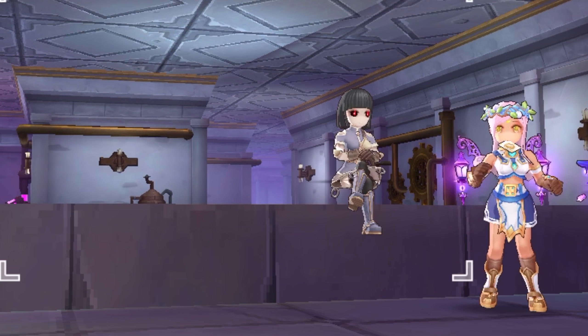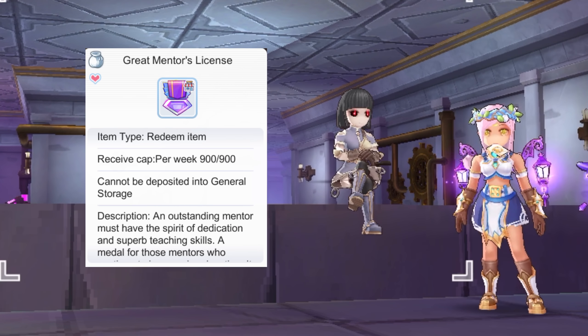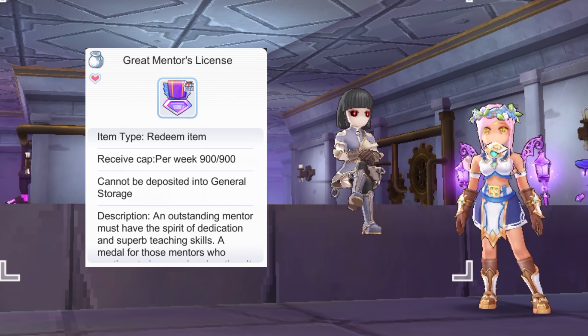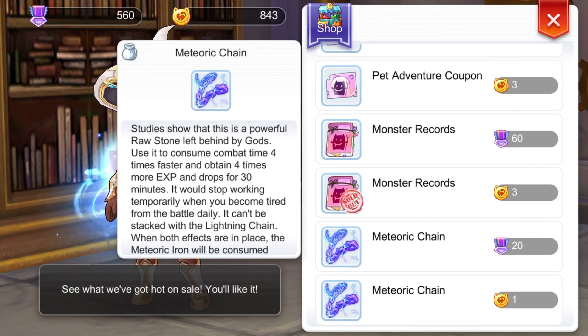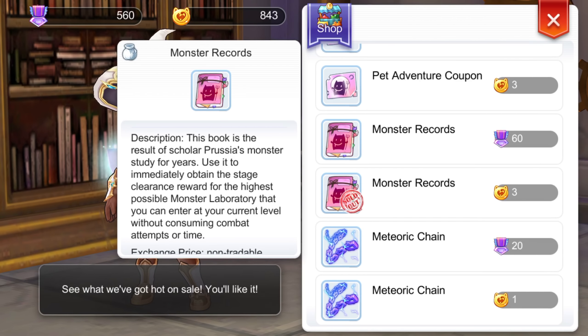Tip number 4: if you want to boost leveling up, consider becoming a mentor. In the new Episode 6 mentor rewards, we can now exchange Medals for Meteoric Chains for x4 EXP and loots, Mentor Potion to extend our combat time by 30 minutes for a maximum of 60 minutes per day, and monster records which allow us to instantly obtain monster lab rewards such as EXP and loots without affecting our combat time.